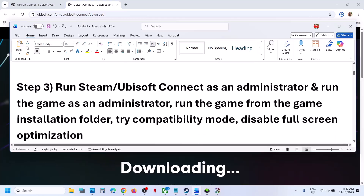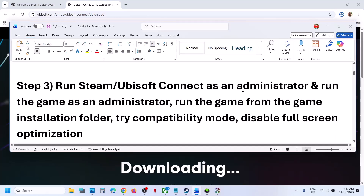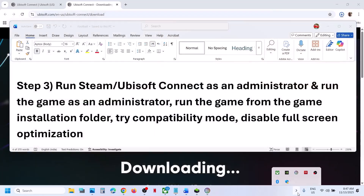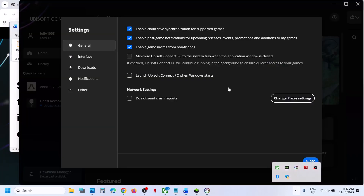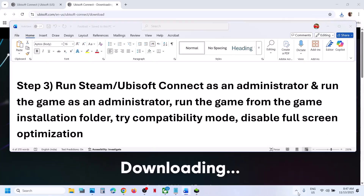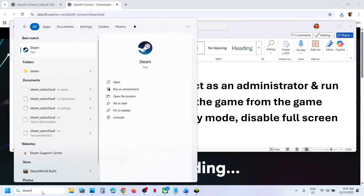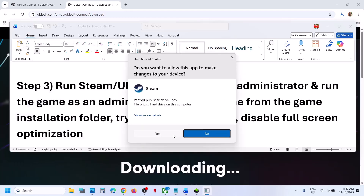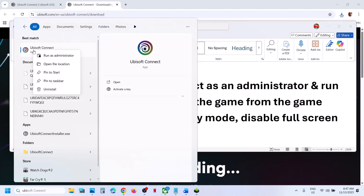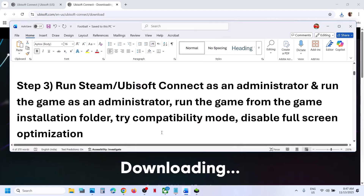The next step is to run Steam and Ubisoft Connect as administrator. Exit Steam, close Ubisoft Connect, then type 'Steam' in the Windows search box, right-click on Steam, and select 'Run as administrator'. Then type 'Ubisoft Connect', right-click, select 'Run as administrator', and click Yes to allow.